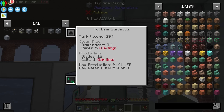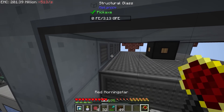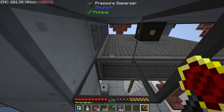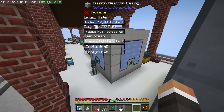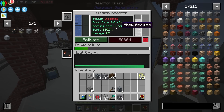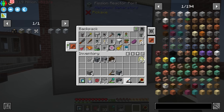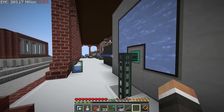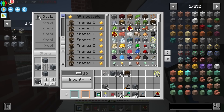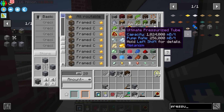Then there's steam flow — our limit right now is vents. The maximum flow is set to 160,000 millibuckets per tick. If I get rid of a structural glass here and replace it with another vent, the maximum flow is now 192,000 millibuckets per tick. That relates to our heating rate — the burn rate is the rate at which we use fissile fuel, and the heating rate is the rate at which we're burning through the water. So we want to grab our configurator and change this from input to output coolant.